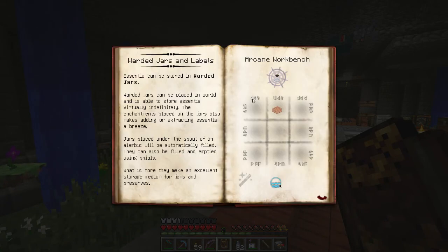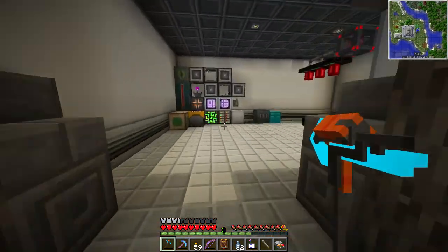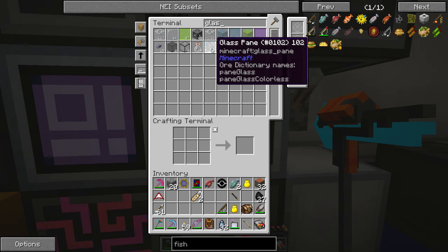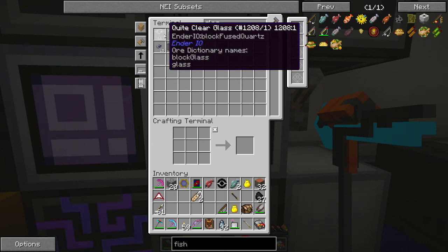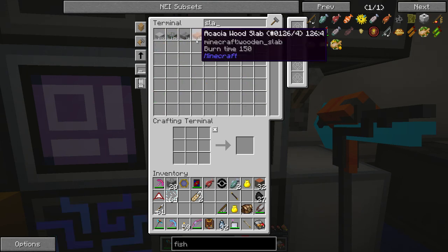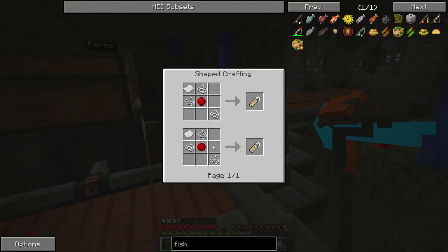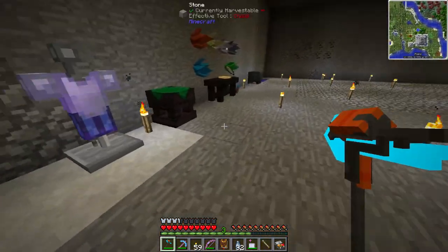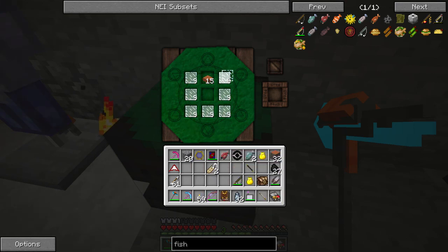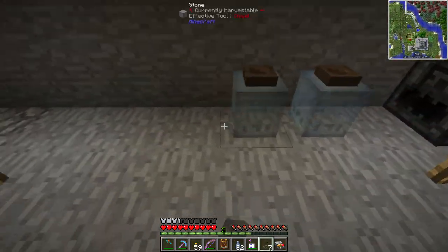I got two name tags from fishing! Fishing is awesome. I think name tags are actually craftable in this modpack - not even that expensive. Let's make the jars so we can store more aspects. Using the glass phial to grab the Volatus out of the alembics and into the jars. I can also move some of the other aspects - there's Motus and some Aer I can grab. I'm just waiting for the alembic to fill up. In the meantime we can start placing items on the infusion altar.